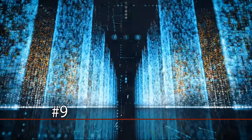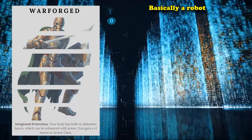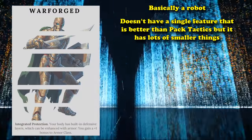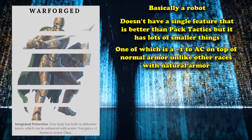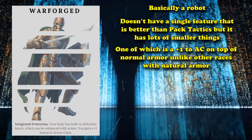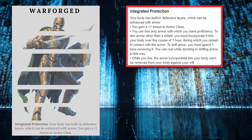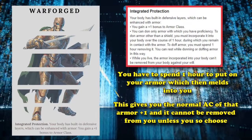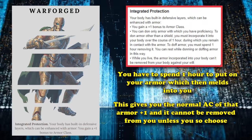At number 9, we have the Warforged from Eberron: Rising of the Last War. This mechanical race is basically a robot-lite and doesn't have one benefit better than Pack Tactics, but it's stacked with a whole bunch of really good minor benefits, including basically a plus 1 AC bonus. The Warforged has the ability Integrated Protection, which allows you to spend an hour to don your armor and meld it into your body, granting you the bonuses of whatever armor you're wearing — assuming you're proficient — and the armor cannot be removed against your will while you're alive.